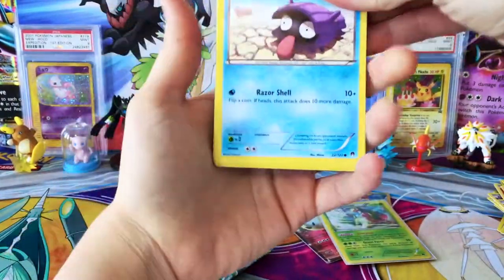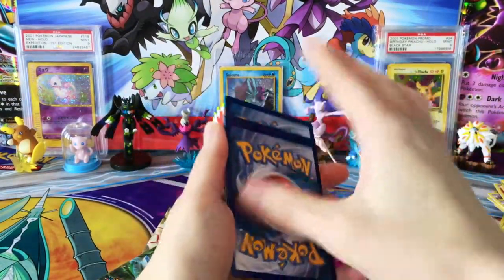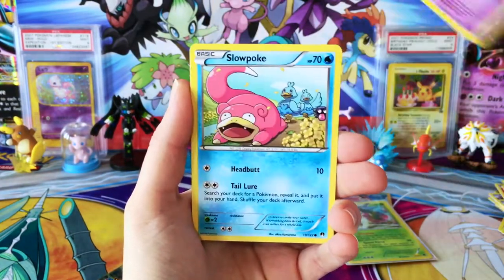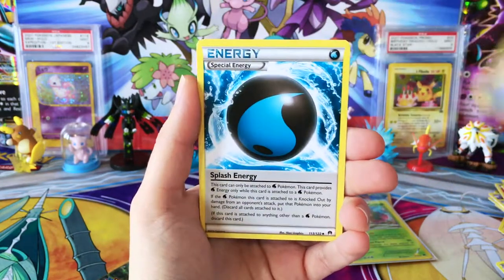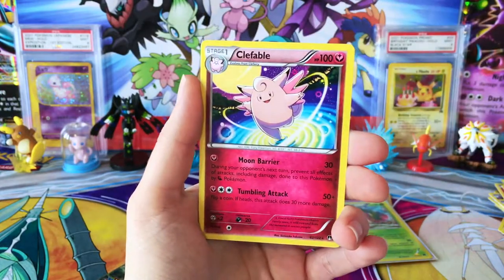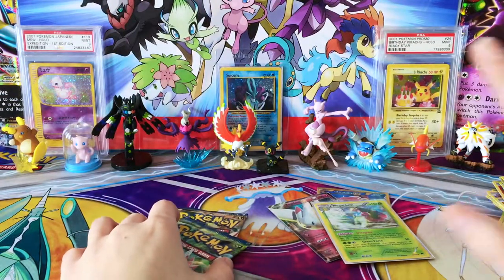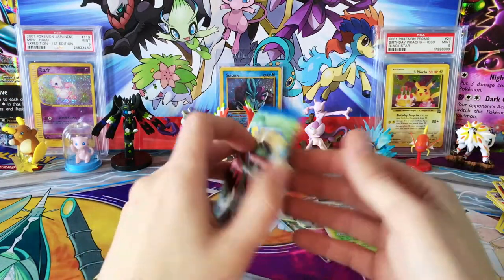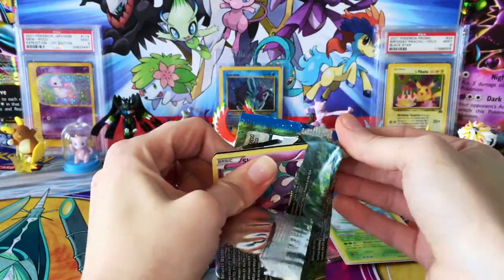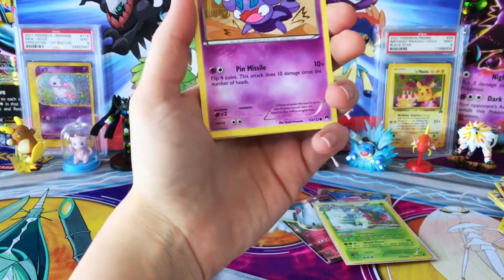But can we get lucky with one more of these packs? We still have a couple to go, and hopefully we're gonna get one more pull here. We have a Shellder, Psyduck, Phantom, Slowpoke, Shinx, a Potion, Splash Energy, Misty's Determination, Reverse Sigalith, and a regular rare Clefable. I'm gonna be honest, I haven't been paying attention to the Reverse Rares — just been so excited about these cards that I already missed one because I put the Raticate in the pile with everything else.